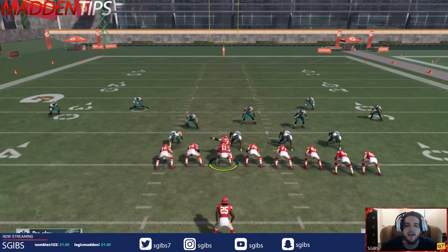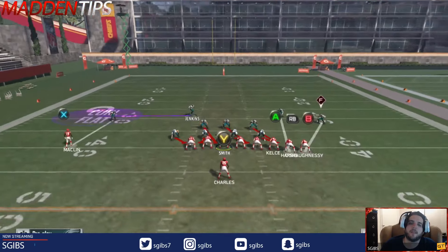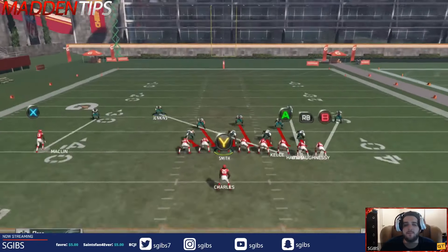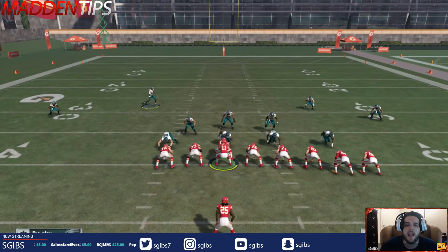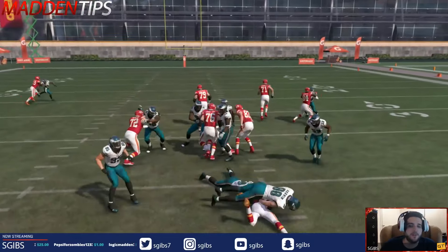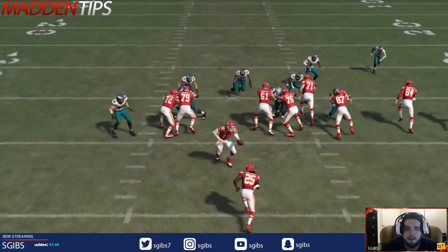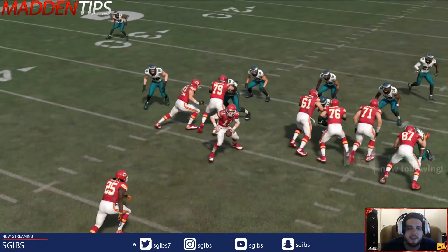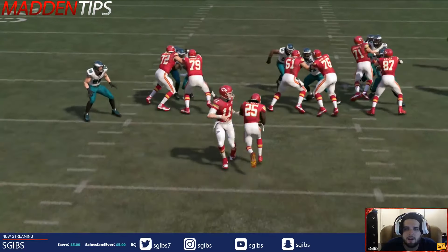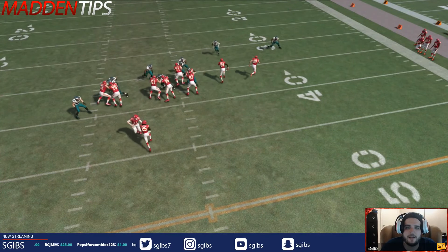Now let's take a look at halfback dive. Your opponent runs the dive, and notice how we get defenders - they shot through the gap, they actually didn't take him down but they got free. We're shooting free defenders in after the ball carrier on a halfback dive, which is clutch. The inside linebacker is completely unblocked. You can old school shoot the gap like this. The halfback dive from this set - you can no longer cut it wide because the defensive end contains there. This inside linebacker shoots through the middle gap and you have a free user defender on the outside edge.